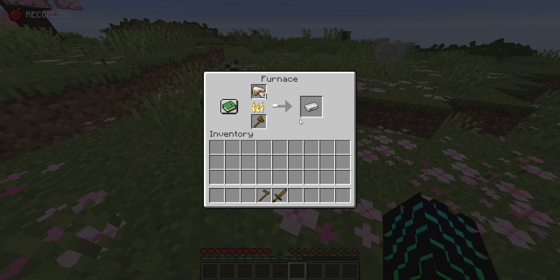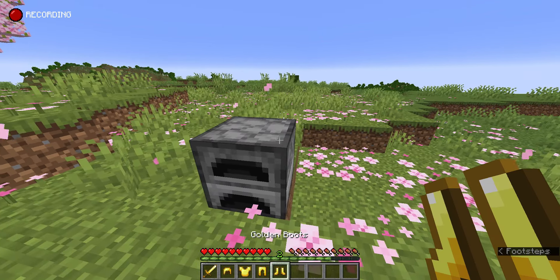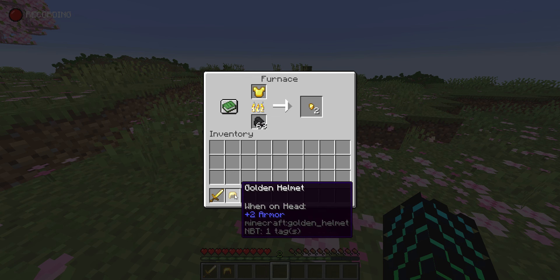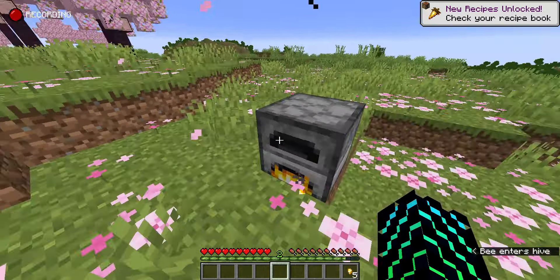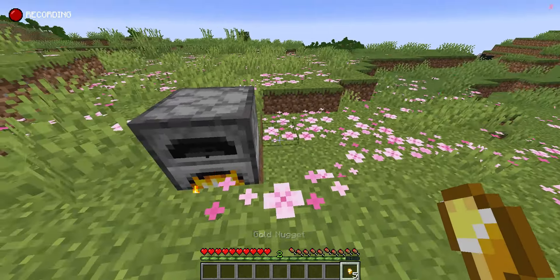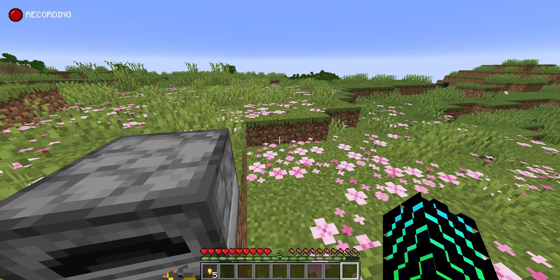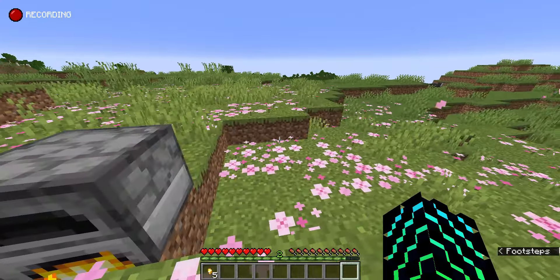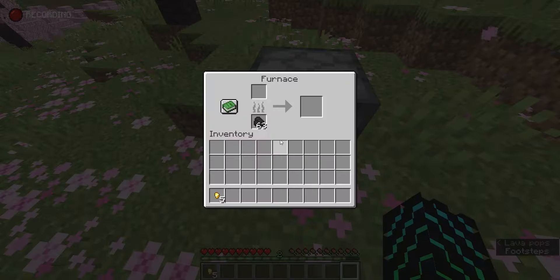It doesn't last very long, so it can't smelt that much. If you've built yourself a gold farm and have all this random gold armor and golden swords stacking up, instead of throwing them out, did you know you can actually smelt all your gold armor and tools into a single golden nugget each? It's not a great conversion rate — a chest plate is literally eight gold ingots to one gold nugget — but if you have a gold farm and tons of excess gold armor, this can help reduce your AFK time at the farm and gives you something to do with it instead of throwing it all away.